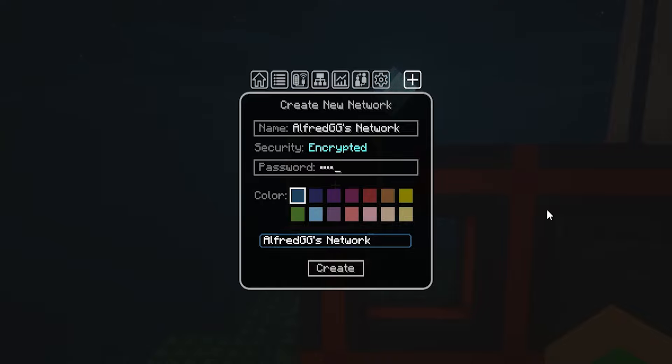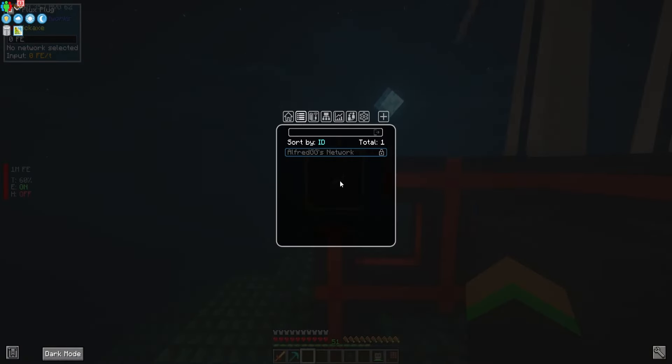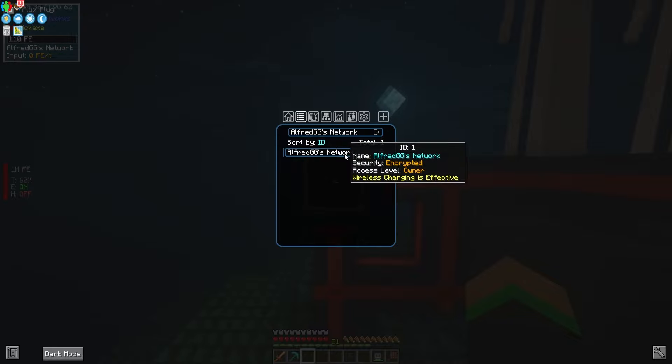Here, you can name the network, encrypt it with a password, and even set a color. Once finished, click Create. Then head over to the Network Selection tab and select your newly created network.